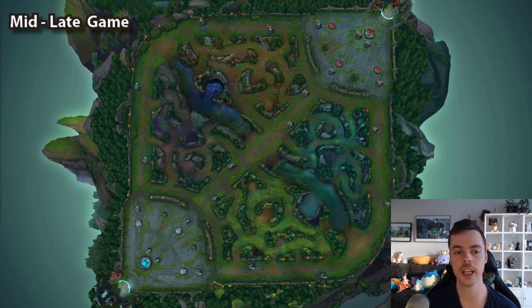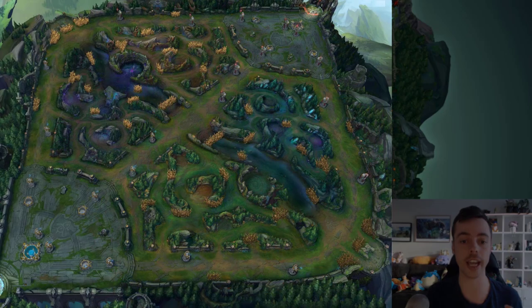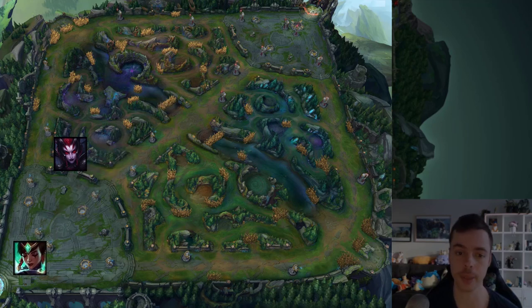Moving on to base timers in the mid to late game. We want to base to synchronize the time that we are on the map and off the map with our team — on the map at the same time and off the map at the same time. When I talk about being on the map, that means you're actively pressuring the map, not just passively farming. The best point of reference for this is your jungler. When your jungler is actively pressuring the map, you want to be there with him.